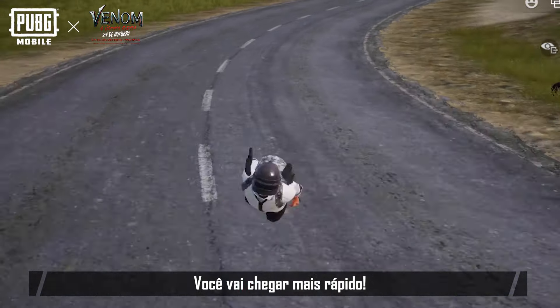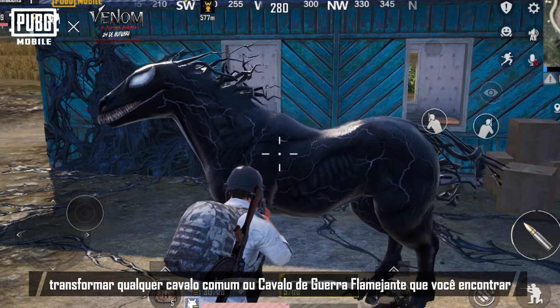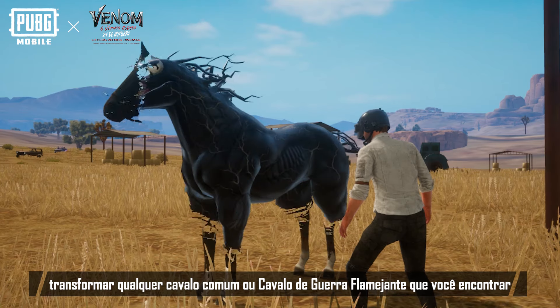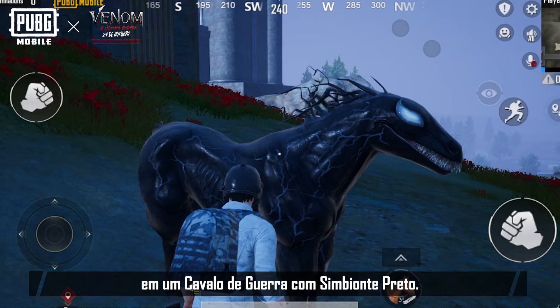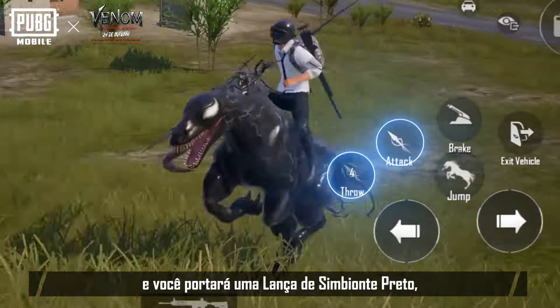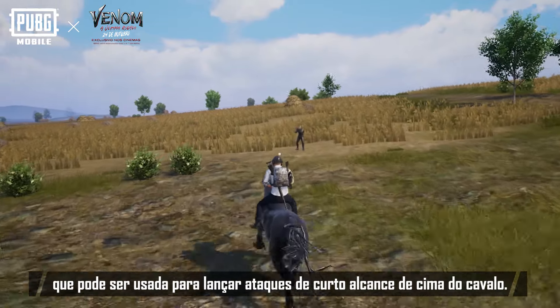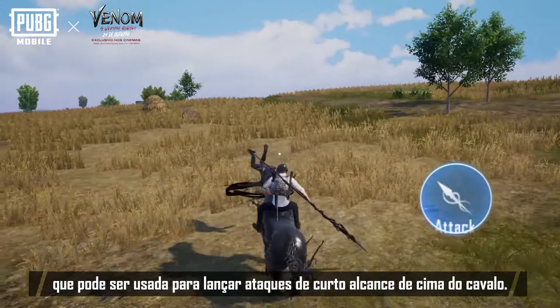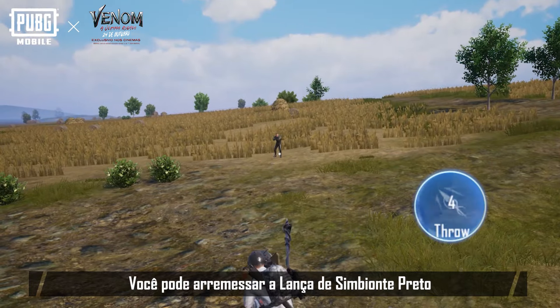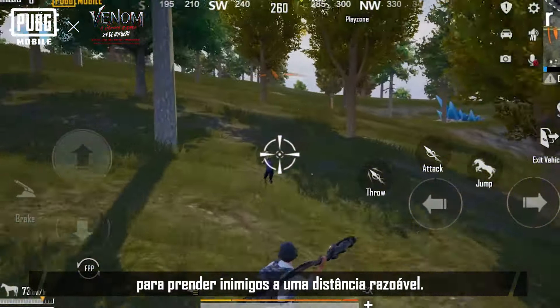You'll be covering ground in no time. Furthermore, the Black Symbiote Arm can transform any regular horse or Bloodfire War Horse you come across into a Black Symbiote War Horse. Mount the Black Symbiote War Horse and you'll find yourself wielding a Black Symbiote Lance, which can be used to deal close range attacks from atop the horse. At the same time, you can toss the Black Symbiote Lance to ensnare targets within a reasonable distance.